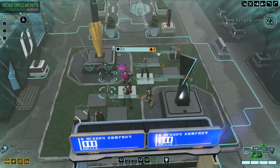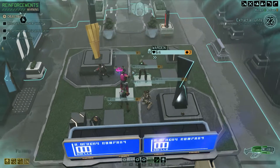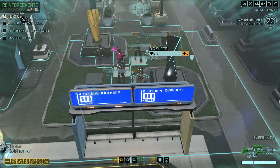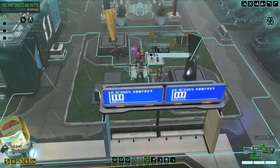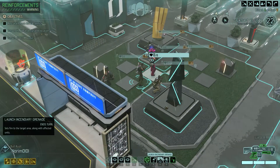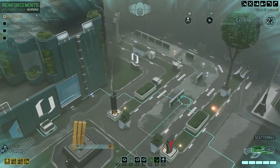We have Cat Incognito the Ranger, Simon the Specialist, Fu Hang the Assault, Boy Terror the Sharpshooter, Sokos the Technico, and Norum the Grenadier. We have a wide range of people. Norum has two incendiary grenades, which is kind of nice. We are concealed, so let's get moving.